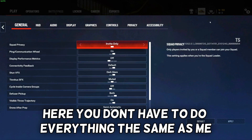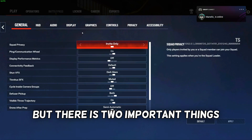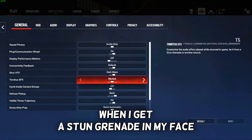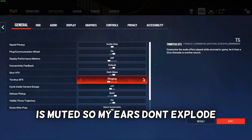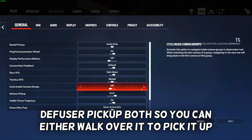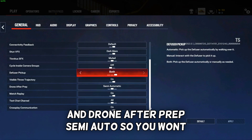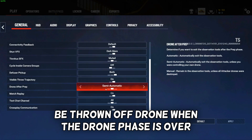Launch your game, go to Settings and the General tab. You don't have to do everything the same as me, but there are two important things. Stun VFX is set to dark so I don't get blinded by a stun grenade. Tinnitus is muted so my ears don't explode. Diffuser pickup is set to both so you can walk over it or pick it up manually. Drone after prep is set to semi-auto so you won't be thrown off drone when the prep phase ends.